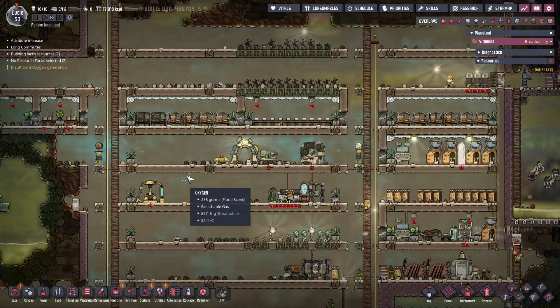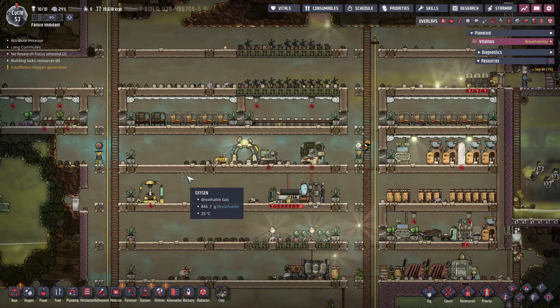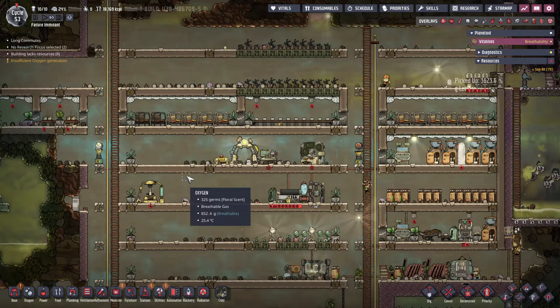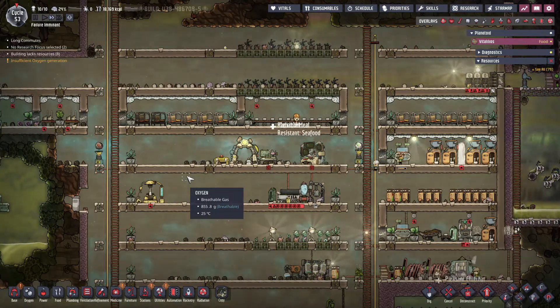Welcome back everybody to Oxygen Not Included, the Spaced Out Edition. In our last episode it was really just about touching up the base, adding some things as you can see here on the screen. We were doing a number of different little items, and then getting ready for some major exploration.